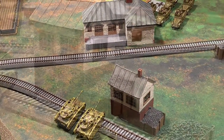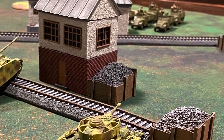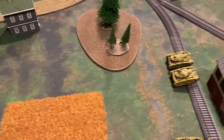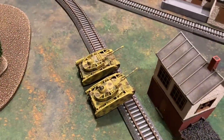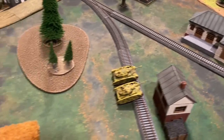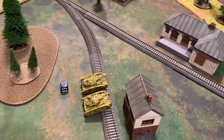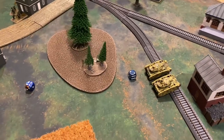The cannons open up on turn one. The first tank shoots at range, concealed and gone to ground, needing sixes at moving rate of fire — the shot misses. The Panzer IV in the middle has clear line of sight, hitting on threes at short range, but also misses. The tank beside him, concealed and gone to ground, needs fives — that shot misses as well.